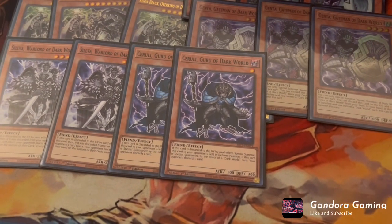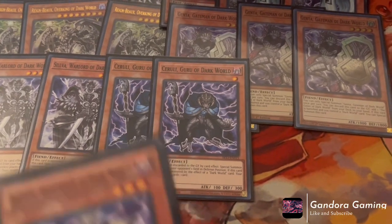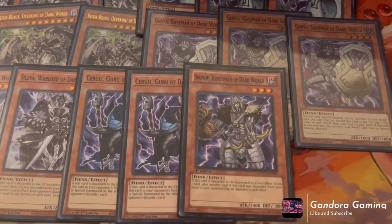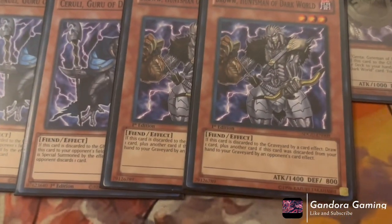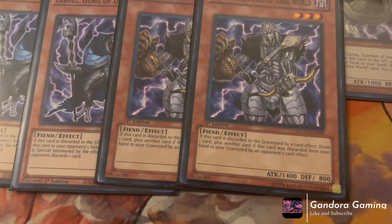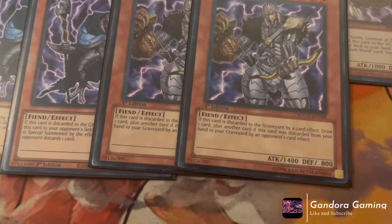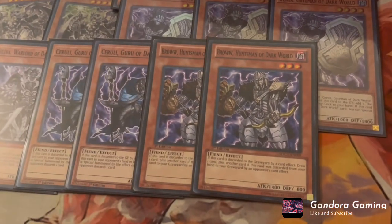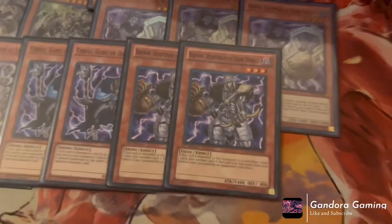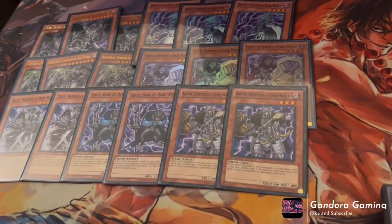We're also playing two copies of Broww, Huntsman of the Dark World. This card is insane — if discarded to the graveyard by a card effect, you draw one card. If discarded by your opponent's card effect, you draw two cards. That's a draw two off an opponent-forced discard, which is an incredible advantage engine. That covers all our Dark World monsters.